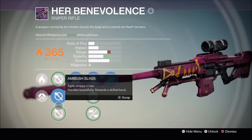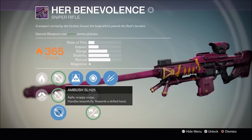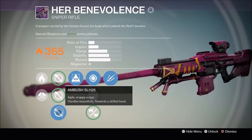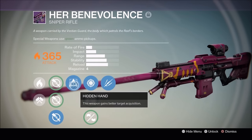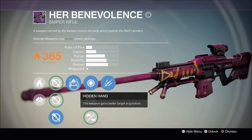Next is the Ambush sight, which is arguably one of the best PvP scopes for a sniper right now. It's just buttery smooth and handles really well. With the release of House of Wolves came this perk, Hidden Hand, which increases target acquisition, aka aim assist.